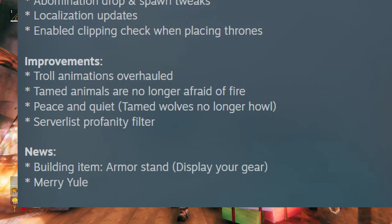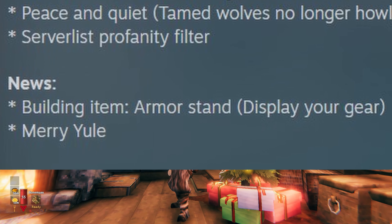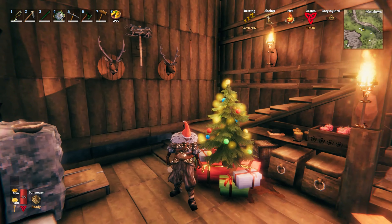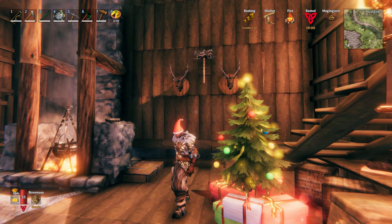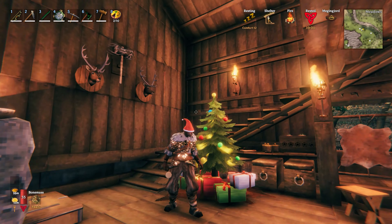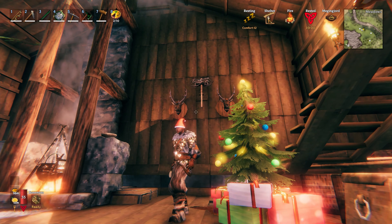The new building item is the armor stand, to display your gear, and Merry Yule! Here we have this beautiful Yule tree that's now available to build, as well as several different presents. And you'll notice my lovely Yule hat, now available from Haldor the trader for only 100 coins.